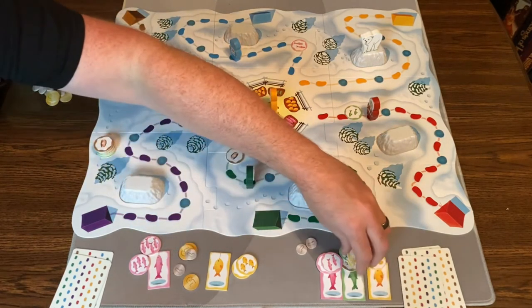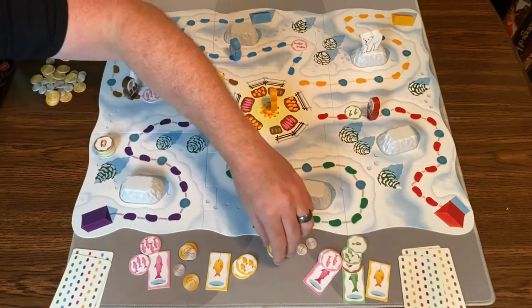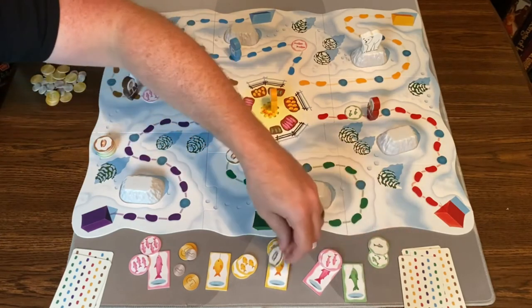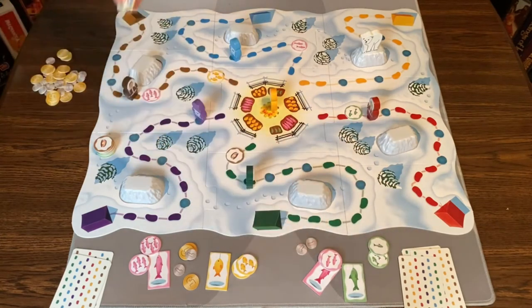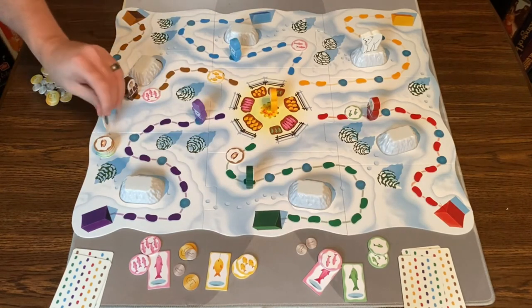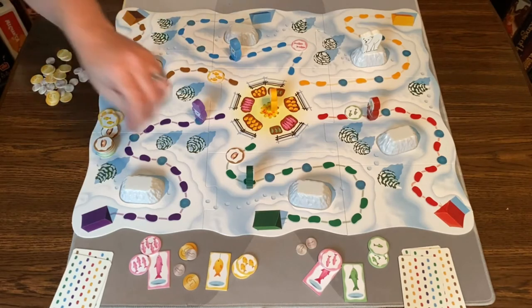The other player does the same — they have the most yellow: one, five, seven, eight, nine. So they get nine coins. The fish tokens come back on the board and they get nine coins — so we give them ten and take one away.